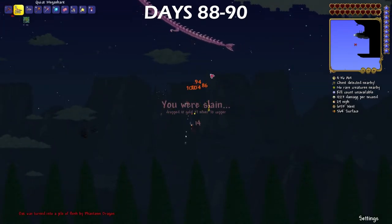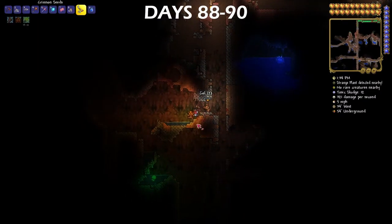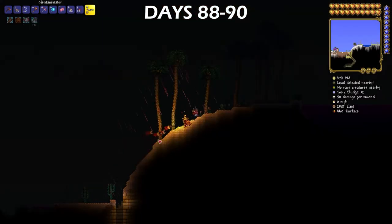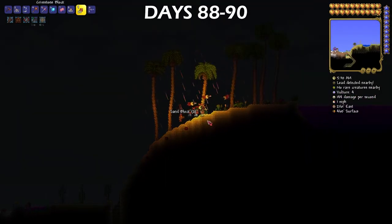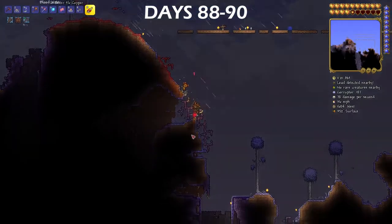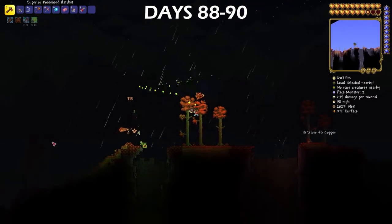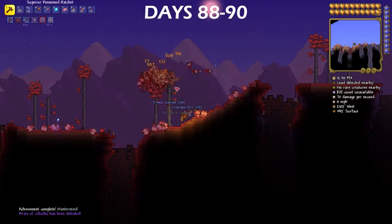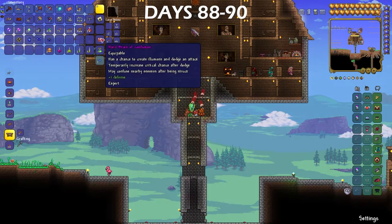For days 88 through 90, I couldn't beat the Lunatic Cultist no matter what I did. So I borrowed the idea from Adrian (link in the description) — I needed stuff to dodge attacks so I wouldn't be taking as much damage. One of the things I needed was from the Brain of Cthulhu, but I don't have the crimson biome in my world, so I had to create my own. I made a little graveyard next to the dryad, bought the crimson seeds, and started planting them everywhere — in the desert to grow these little blocks into vials I could throw around that spread it faster. I did that in the corruption and ended up making a crimson biome, farmed vertebrae, and then killed the Brain of Cthulhu and got the drop.